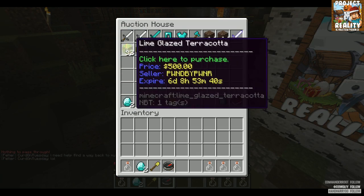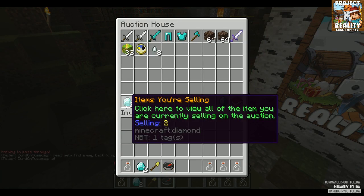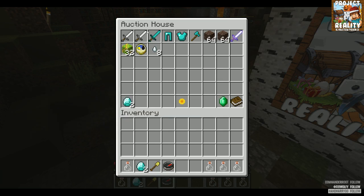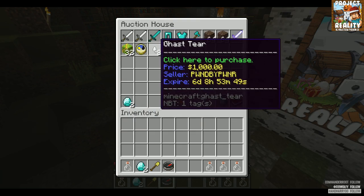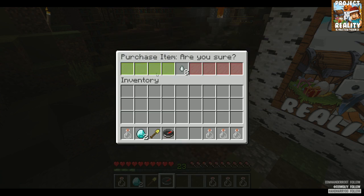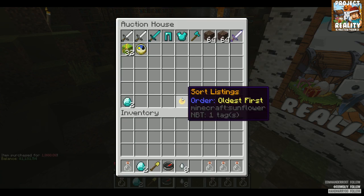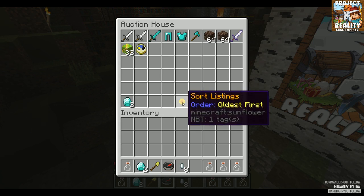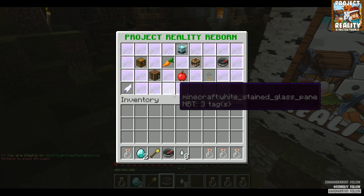Auction house: to list an item, hold the item in your hand and do /ah sell with a price. Your item will then be listed server-wide as an auction. For example, Pawn has gas tiers listed for a thousand dollars expiring in six days. I can click on it, confirm the purchase — the money comes out of my balance, I get the item, and Pawn receives a thousand dollars. That's how the auction house works.